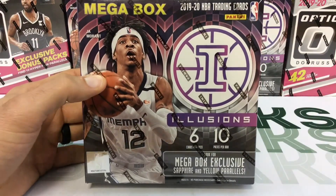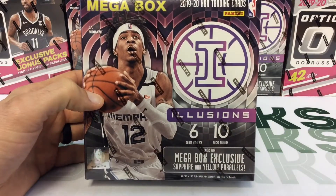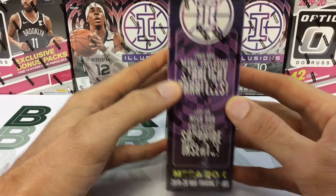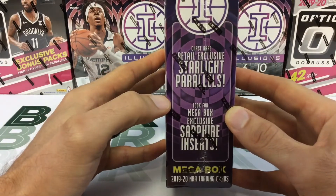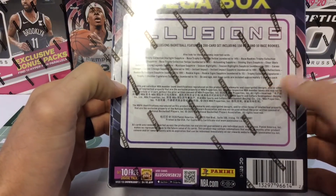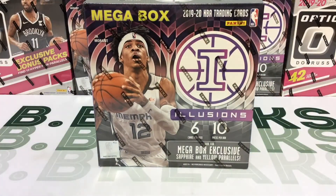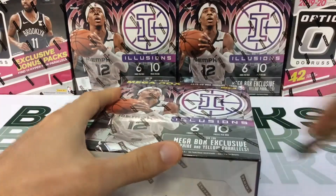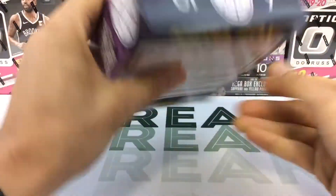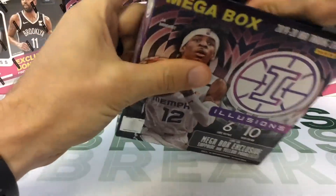The mega box has 10 packs with six cards in each, so 60 cards total. They come with exclusive sapphire and yellow parallels and the retail exclusive starlight parallels, which you can also get in the fat packs and blasters. You get a non-base card approximately one in every pack, so we're going to split the packs up and open these up — see if we can pull any top rookies, ideally Ja and Zion, or star vets like Luca, LeBron, and Jason Tatum.